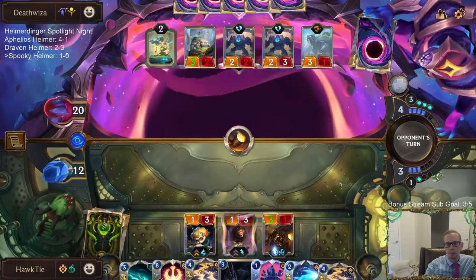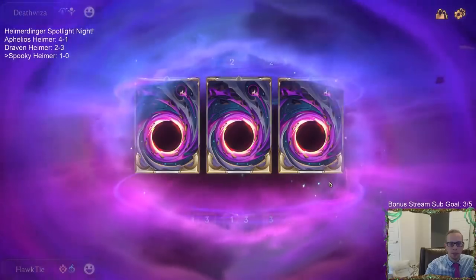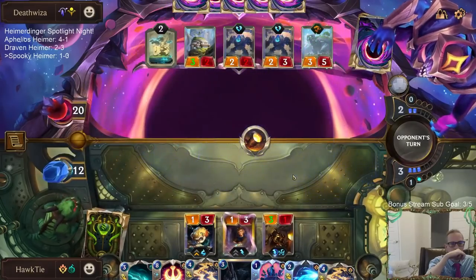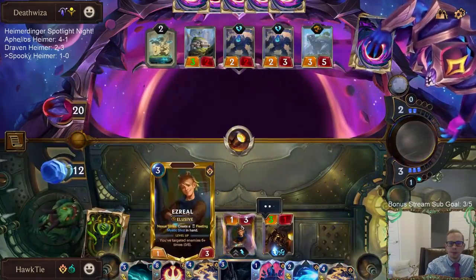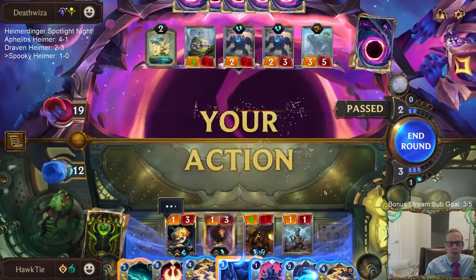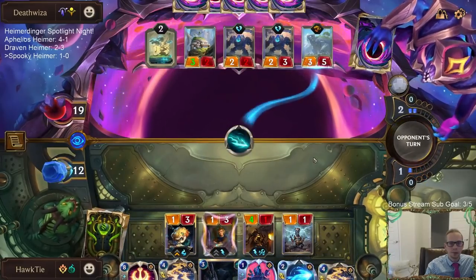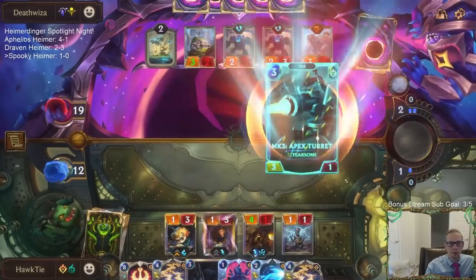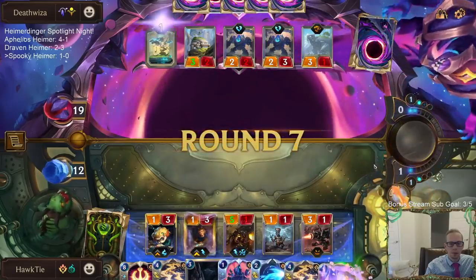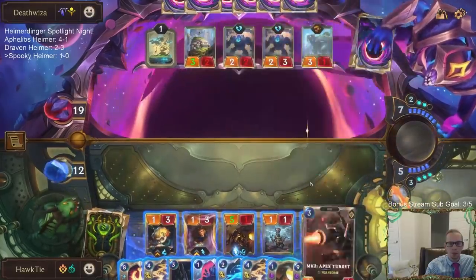I should probably be saving that spell mana. Good thing I didn't throw a Static Shock at that thing yet. Ezreal only needs six more to level up - that's not that much. Ruination can always be good.